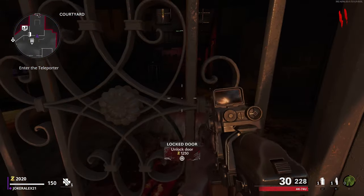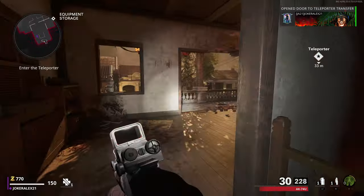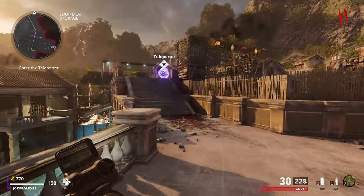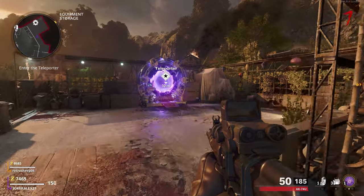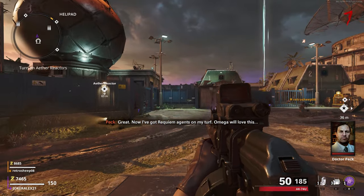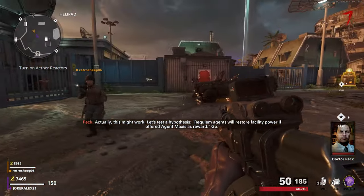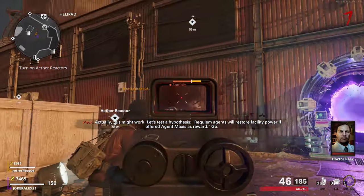Heading from the courtyard, open the door to go up to the top of the roof through this house here, then come over to the giant teleporter on the roof. Interact with the teleporter and this will teleport you over to the facility. From this exact spot I'm going to show you how to get to every single generator and how each generator works.